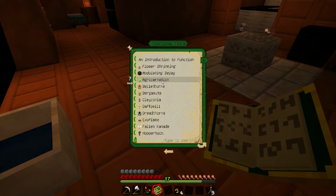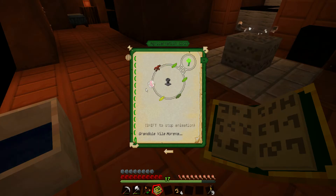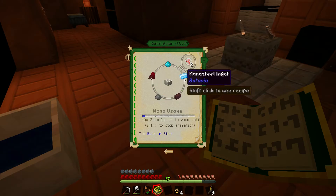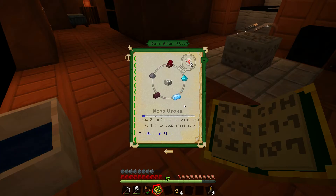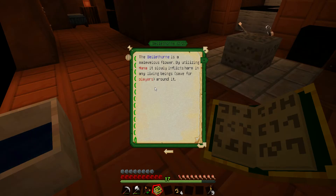I wanted to make an Agri-Carnation, but I cannot remember. This here is going to be the problem because I don't have Nether Wart, and I wasn't able to locate a Nether Fortress to get one. So that kind of got shot. Bellflower is a marvelous flower — by utilizing mana it slowly fixes harm. Well, we don't want that.